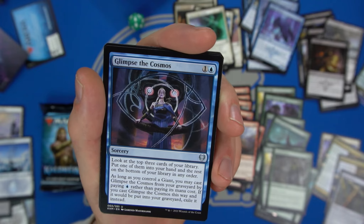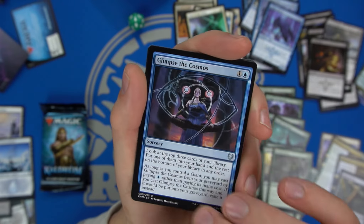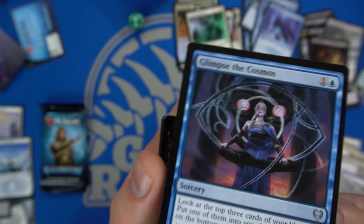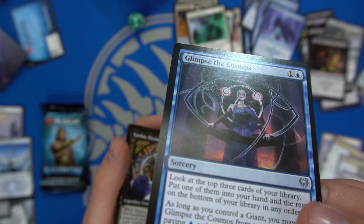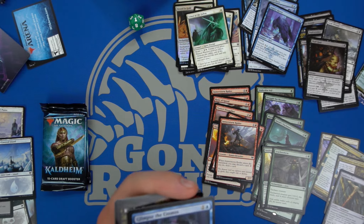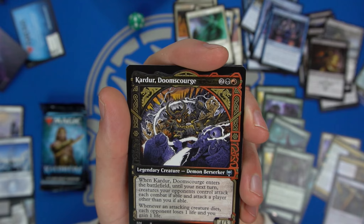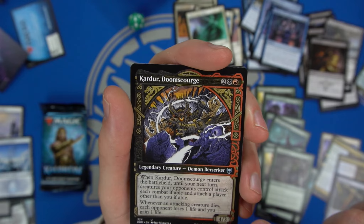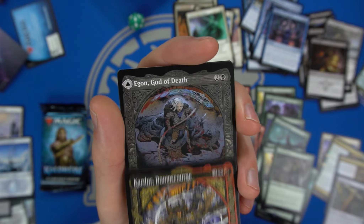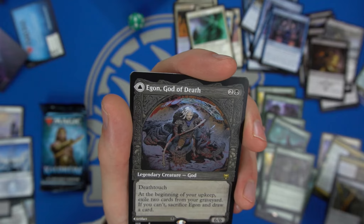Kardur, Doomscourge in the showcase frame — when it enters the battlefield, until your next turn creatures your opponents control attack each combat if able and must attack a player other than you. And whenever an attacking creature dies, each opponent loses one life and you gain one life — kind of a Commander card. And we got another showcase God — Egon, God of Death.